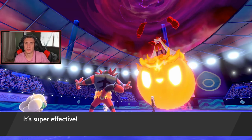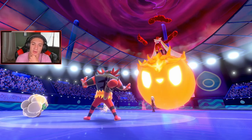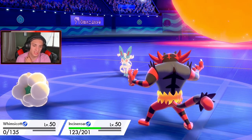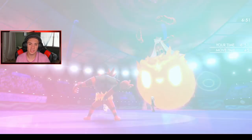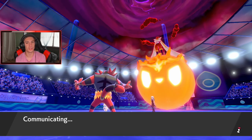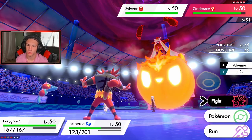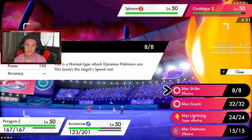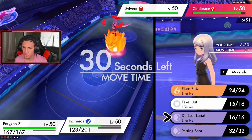What item does the Cinderace hold? Either a Soul Dew or a Figgy Berry — I totally forget. Hyper Voice was the obvious play, but Cinderace eats that up fine. Wimscott goes down. Speed is now on our side with Tailwind. Do I bring out Porygon? We have T-Bolt as well and should outspeed. He's plus one though. I think I just Dynamax and go for that Max Strike — 150 base power with STAB. I'll Parting Shot out of Incineroar onto Sylveon to drop its stats.